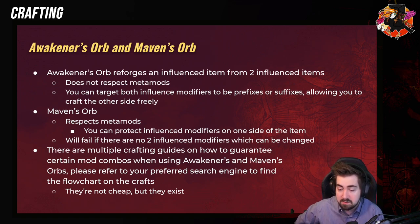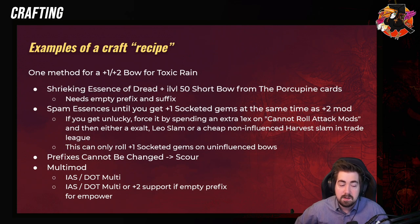You can search for that on YouTube and stuff. And they are expensive — generally crafting with advanced crafting using Awakener Orb or Maven Orb, you're looking at multiple exalts.